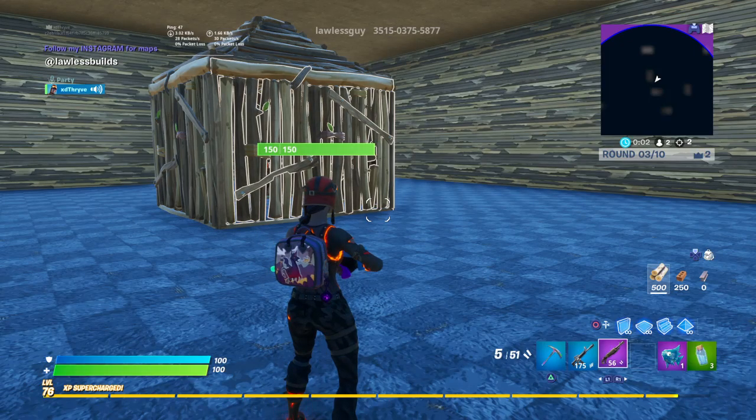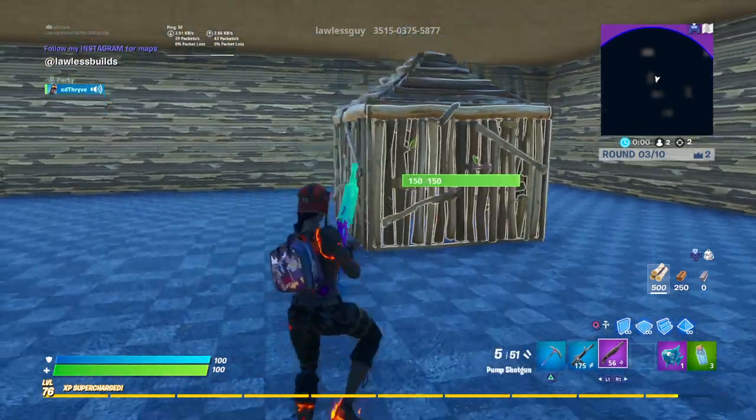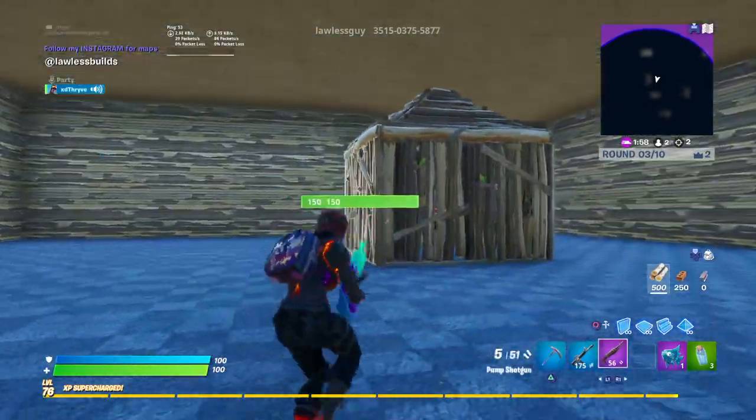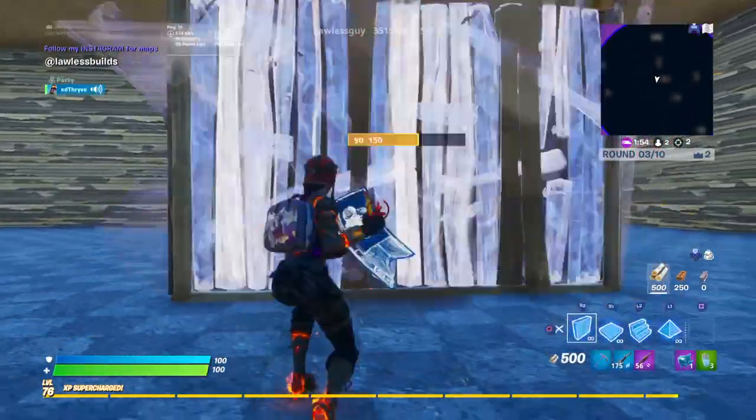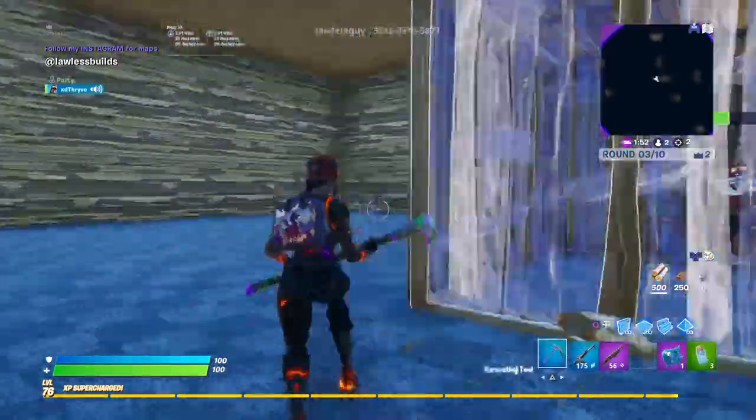Alright guys, welcome back to Tips and Tricks Part 63. Okay, so for this trick, it's a box fighting trick. Say your opponent's weak or something, they have lower ping than you, you're trying to get the wall but maybe can't get the wall.